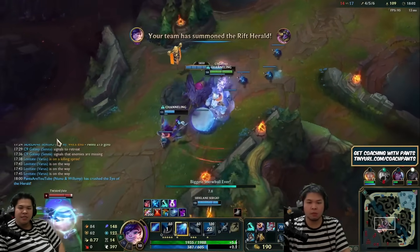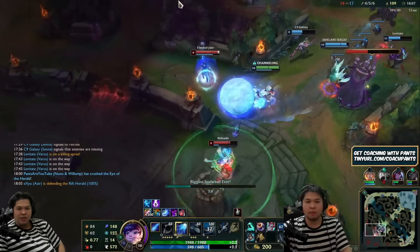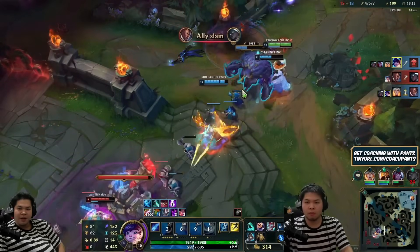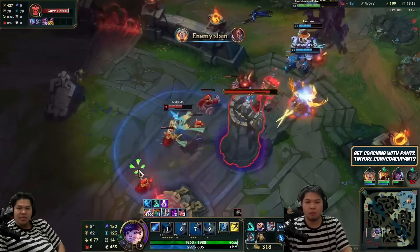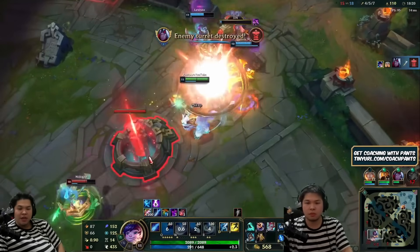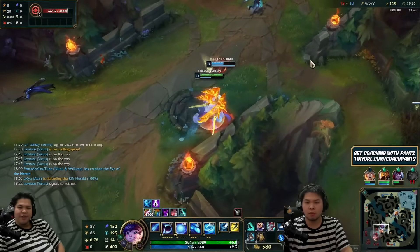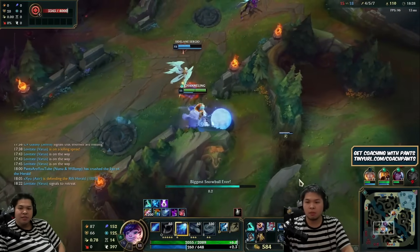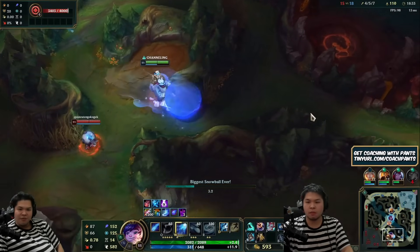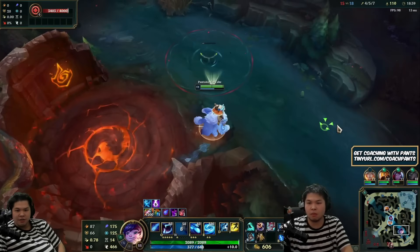Here we're going to do a double siege combo — try to dive onto Sona. Lucian gets a kill and just feels very powerful. But every snowball is a good snowball. I think Sona still has ult so I'm not committing fully. We thought the red buff was up — just get out and do Gromp. This Lucian only has one item and does so much damage. Feels bad.